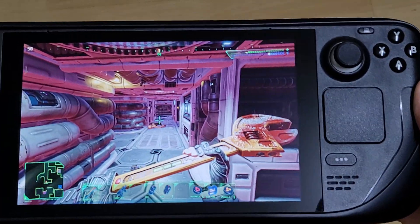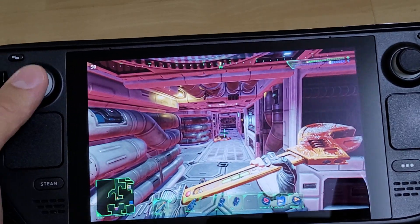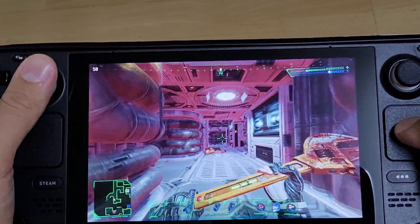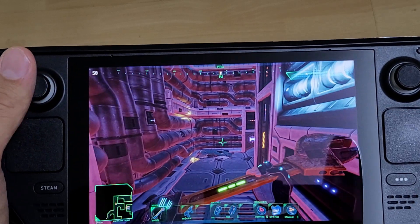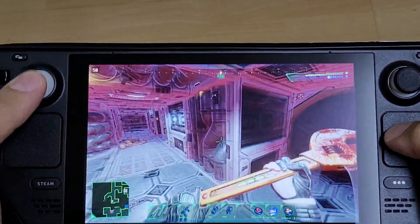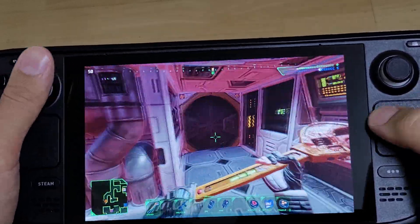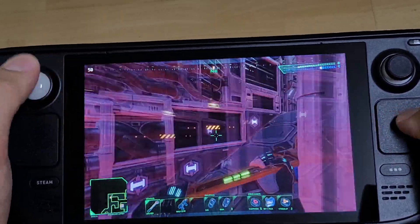Another thing I really like to do for gamepad-based titles: L4 is my sitting-down button, but it also imitates a click-stick if I hold it. So pressing L4 I'm sprinting, but if I need to sit down I just click it and I sit down. This way I never need to click the sticks. Right now it emulates B when clicked and emulates L-stick click when held. R4 is my jump button — the A button.